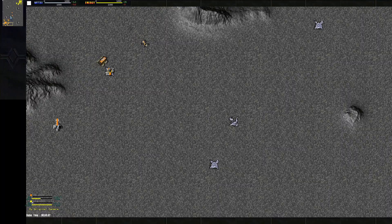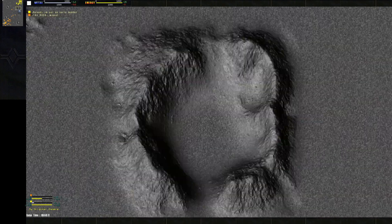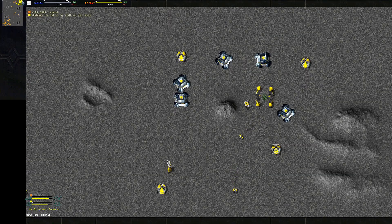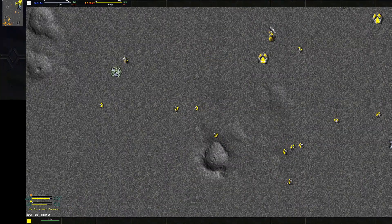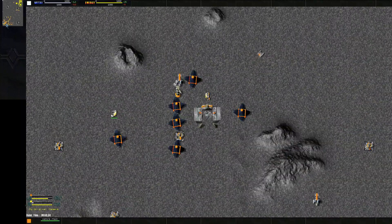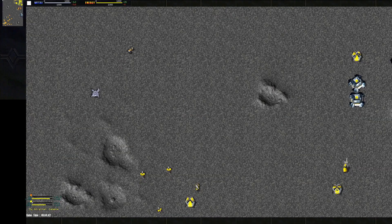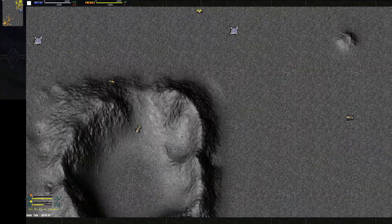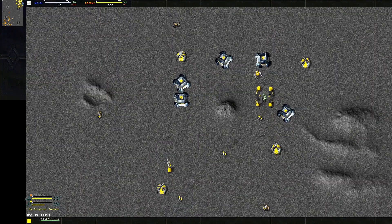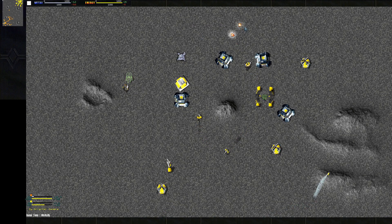Rock is going to start taking over the whole map while Roland falls behind. You definitely want to go vehicle first here. Usually when you go K-Bot versus vehicle you don't want to be defensive — you're on a clock because Flashes and Instigators have a lot more hit points than AKs and Peewees, so they become way more efficient in numbers. You really want to hit your opponent early and do a bunch of damage, as AKs don't scale very well. Rock does a nice raid with a Jeffy and gets a mex.